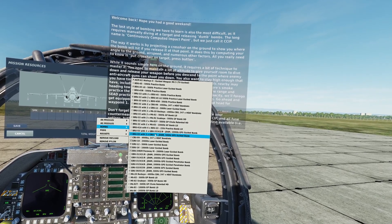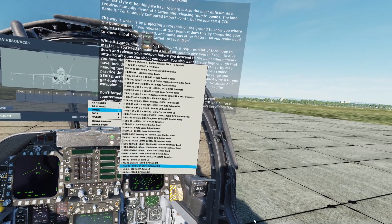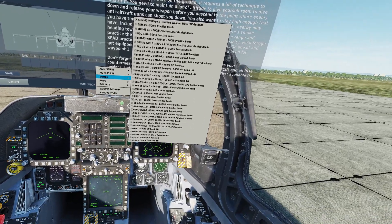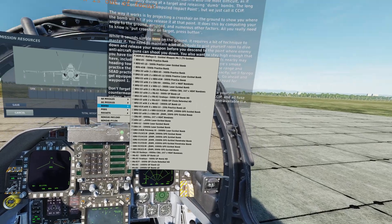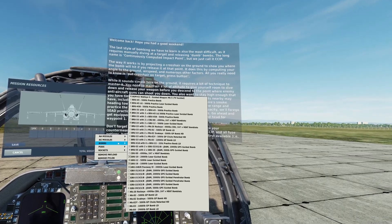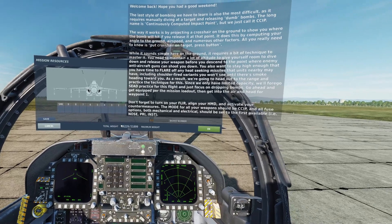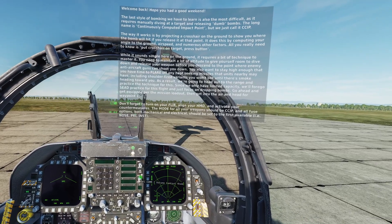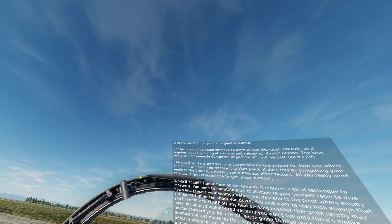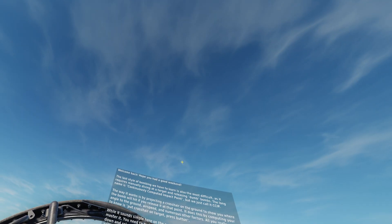While it sounds simple on the ground, it requires a bit of technique to master. You need to maintain a lot of altitude to give yourself room to dive down and release your weapon before descending to the point where enemy anti-aircraft guns can shoot you down. You also want to stay high enough to flare off any heat-seeking missiles, including shoulder-fired variants you won't see until there's smoke heading toward you.